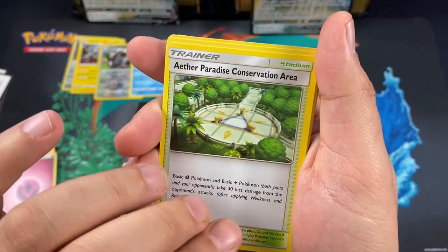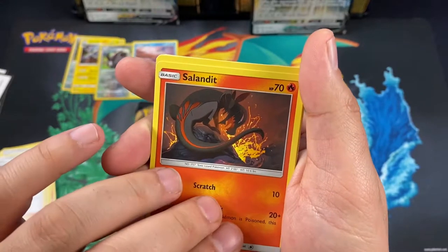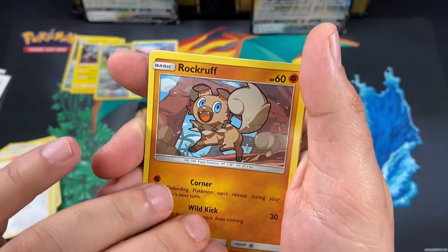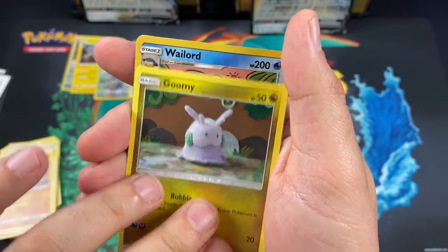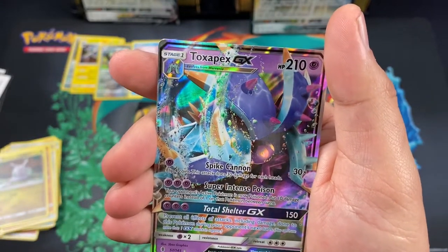We got Paradise Conservation Area, Tentacool, a trainer card Mallow, Solosis, Nuzleaf, Dusclops, Talonflame, Rockruff, Goomy, a reverse holo Woolard, and we got a Tag Team GX.